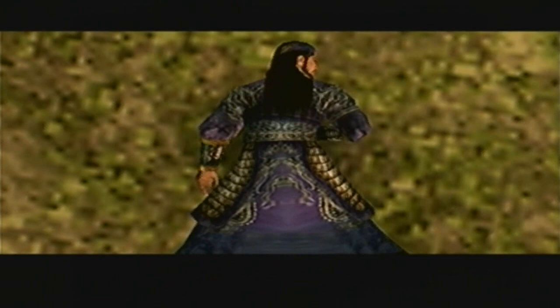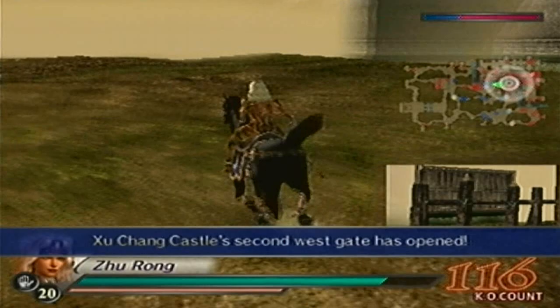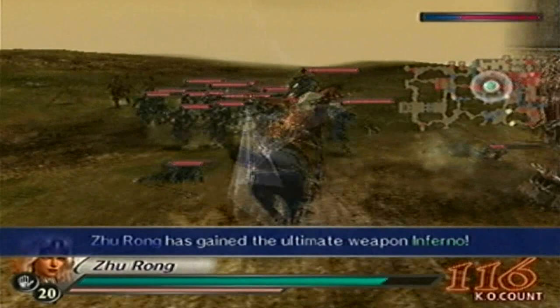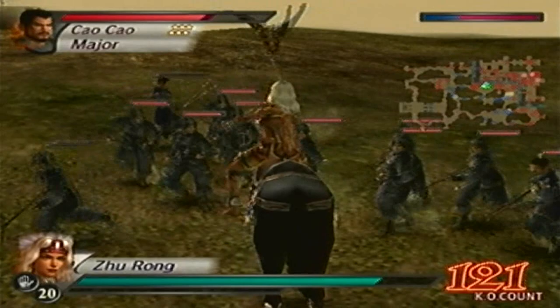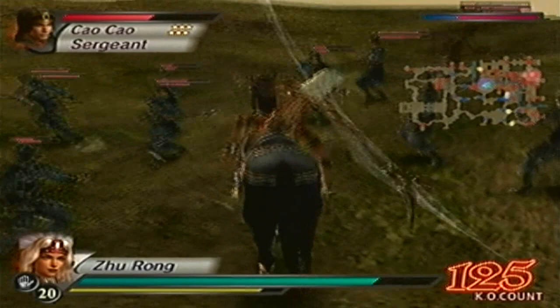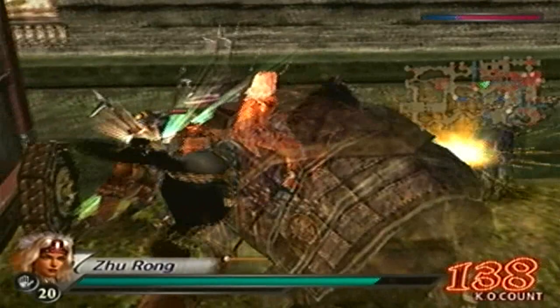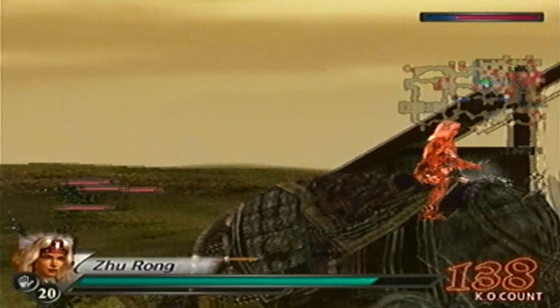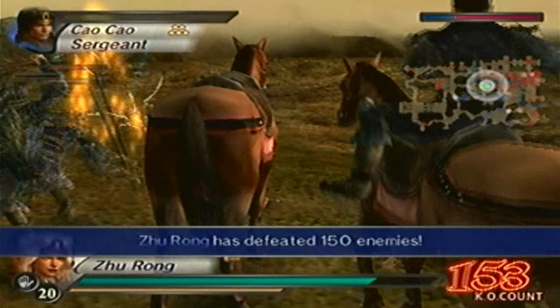At that point all I have to do is defeat Cao Cao and that's it. Because of what just happened there, there will be a gunpowder attack. I'm surprised the cutscene hasn't happened yet — not that I'm complaining.